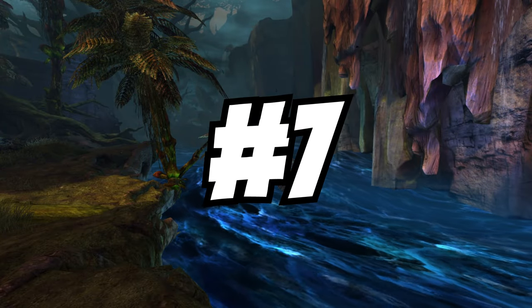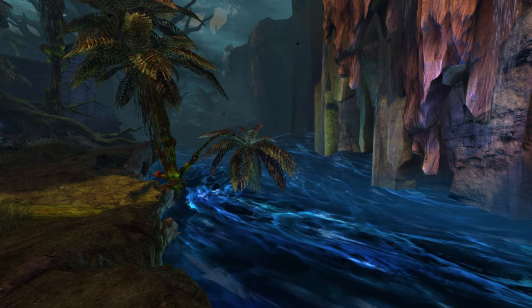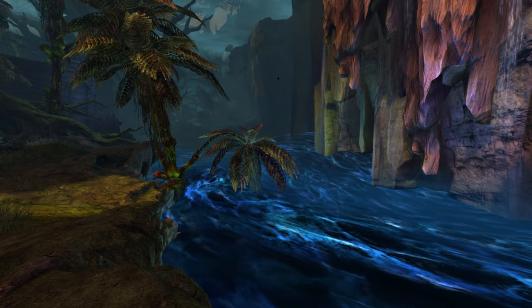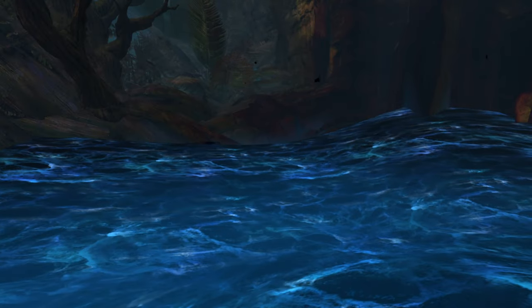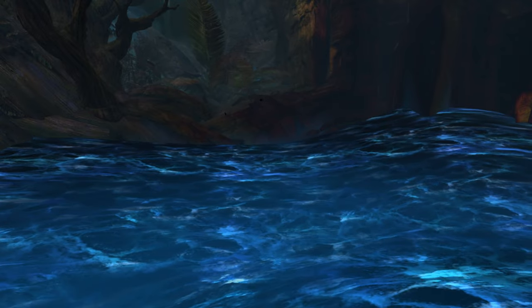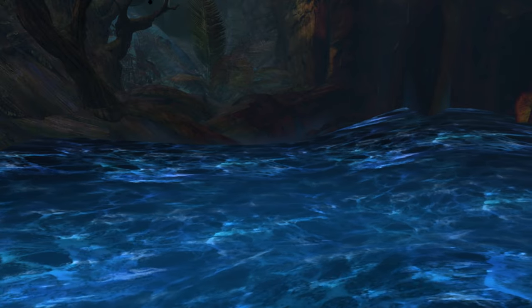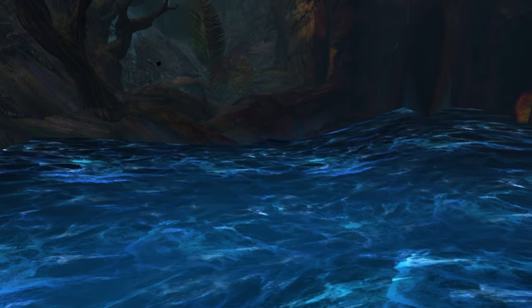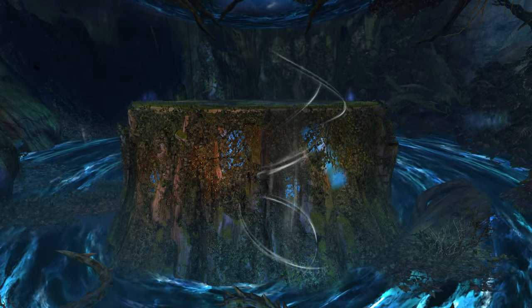Coming in at number 7 is the River of Spirits. This isn't a typical river — it's actually a bunch of flowing spirits. Located in Spiritvale, the first raid in the game, you can find this area all around the raid where the encounters between the first and second boss have you traveling along this river. It surrounds the second boss of the raid before flowing underneath the final boss, where the river plays a small part in both the second and final boss encounters.